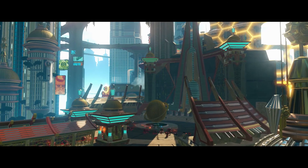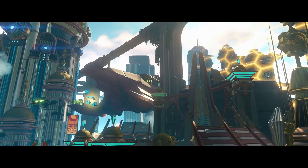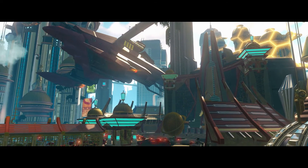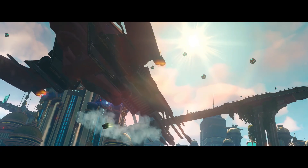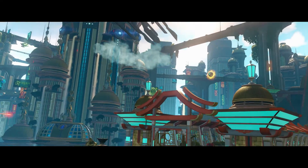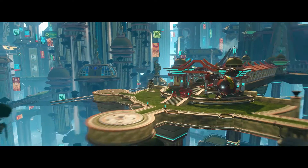Attention all units! The Hall of Heroes is under attack! Repeat! Enemy ships are now in the central district of Aliro City. Galactic Rangers are under heavy fire at the Hall of Heroes, and there's a Blark transport closing in fast! Brace for Warbot reinforcements, Rangers. All civilians, evacuate the area!